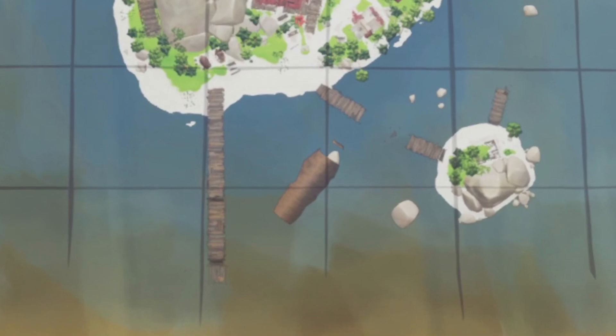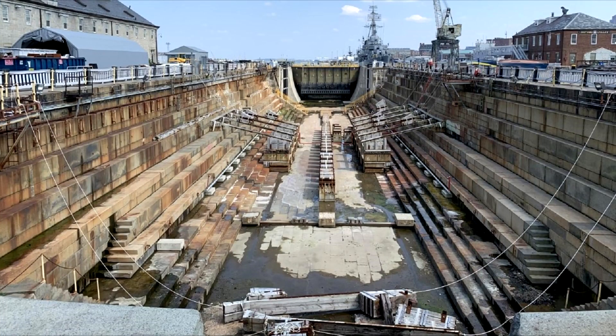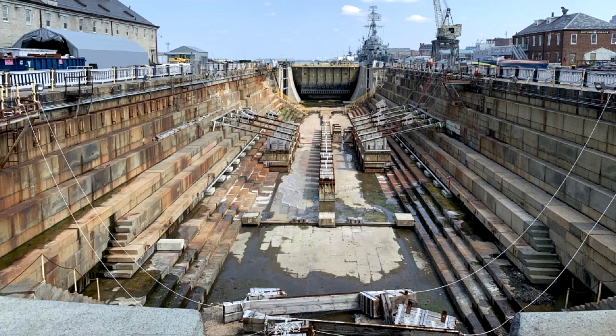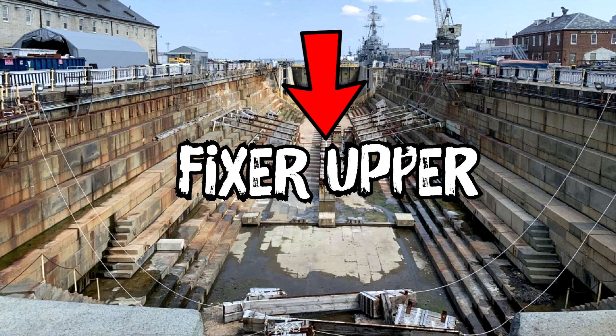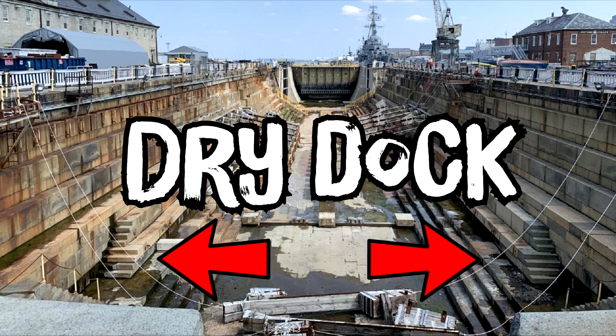Why would we need a dry dock for our ships? For people who don't know what a dry dock is, it's a dock that's got no water in it — and that's where they fix ships. That's why it's called a dry dock, because there's no water, so it's dry.